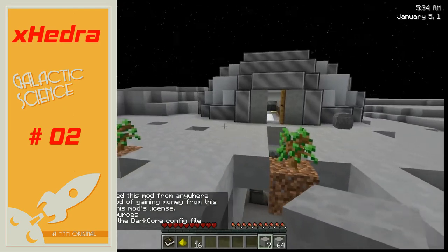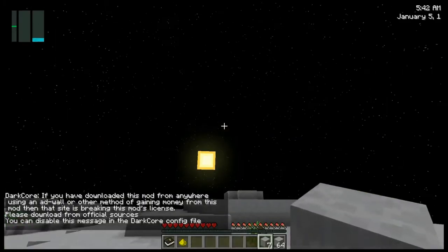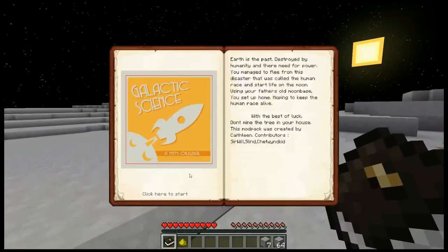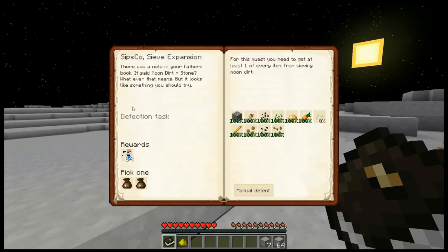Hello everyone, Excedra here, bringing you episode 2 of Galactic Science, a modpack by Caitlyn. I'm cutting things short because day is about to end, so we're going to have to hurry some of these quests. I was trying to sieve to complete all of the quests, but unfortunately I was not able to complete Sipsco sieve expansion, which gives us the pumpkin seed.